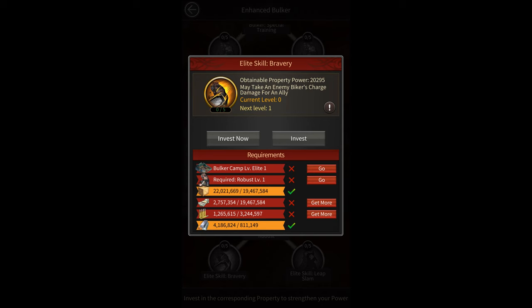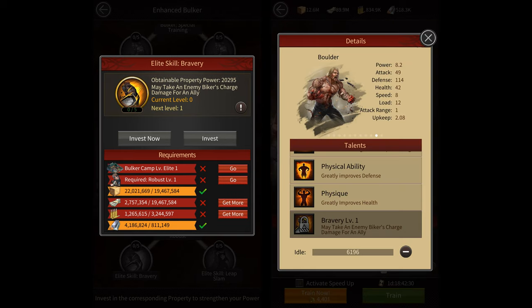In order to unlock elite troops you simply need to invest in their elite skill. However, in order to do that you first need to upgrade their training camps. For example, if you want to unlock an elite 1 tanker, you'll have to get the bravery investment to level 1 at the invest center, but before that you'll have to get your bulker training camp to elite 1. In the same way, if you want an elite 5 tanker, you'll need your bulker training camp at elite 5 and your bravery investment at level 5 as well. It works the same for all other troop types.